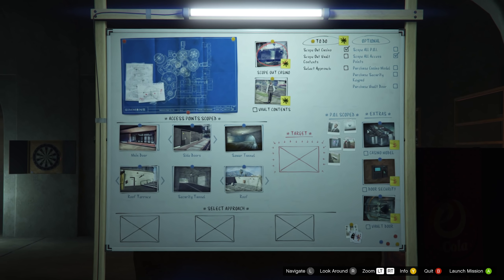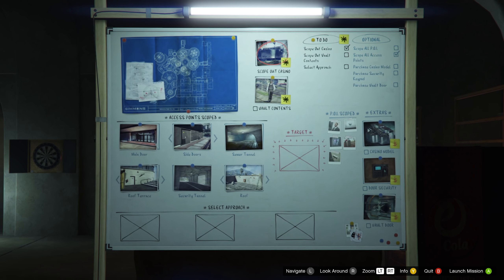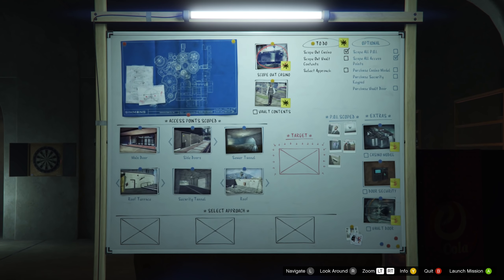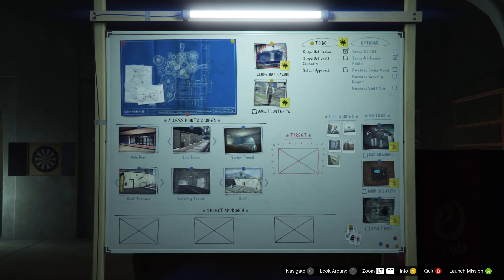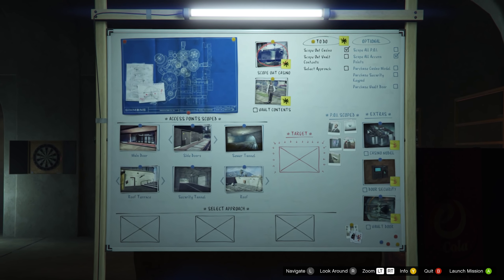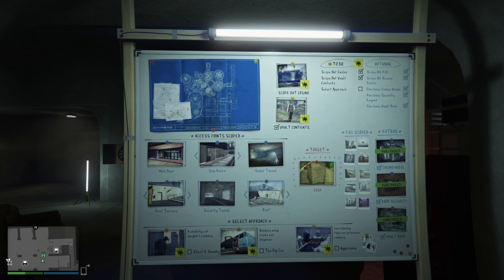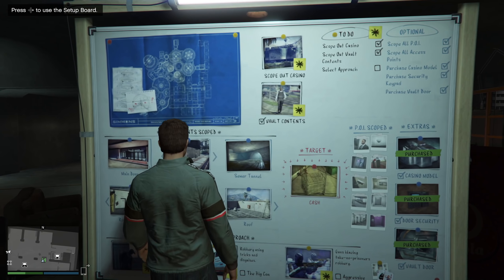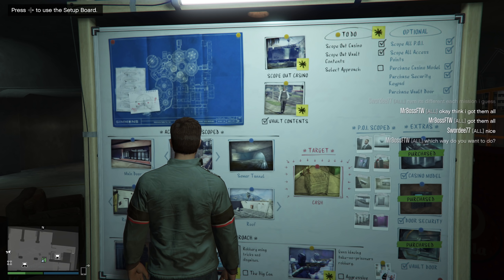Once you've established the setup, the first thing you're going to have to do is scope out the casino. You will have to scope out access points and points of interest. Most of these are optional — I think you only have to discover like two or three access points and three to five points of interest. But it's in your best interest to find all of them. When it's all said and done, you should have six access points found: the main door of the casino, the side doors, the sewer tunnel located underneath the casino, the roof terrace, the security tunnel garage, and the roof access entrance.